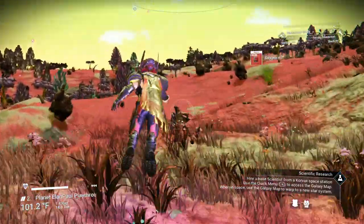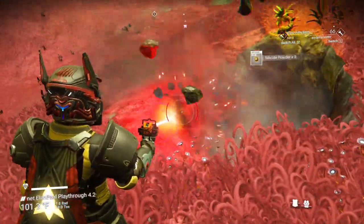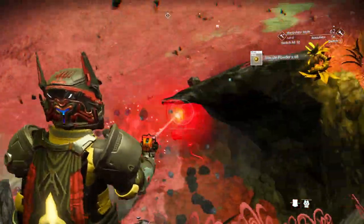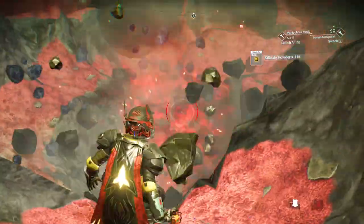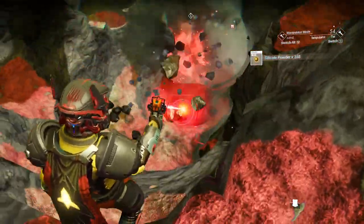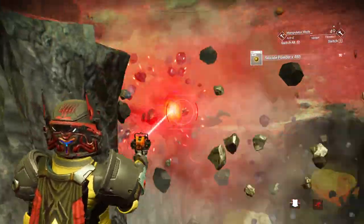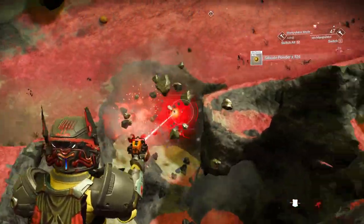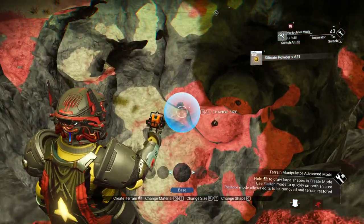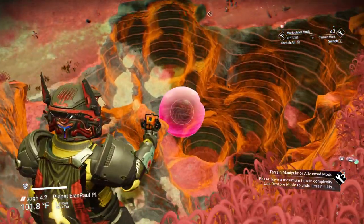Terrain manipulator. Take it a little bit of ways away from your base before you do this, and get yourself some silicate powder. Let's get about four or five hundred of it. You can also use silicate powder to recharge your terrain manipulator — don't forget, you can do that. I'm going to get a little extra for the terrain manipulator itself.